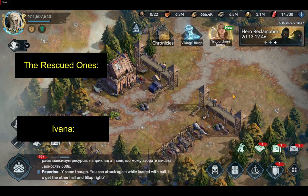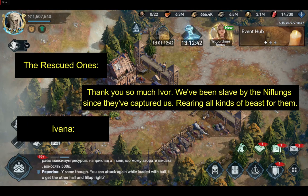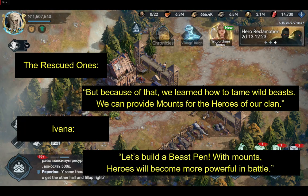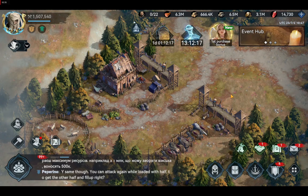On releasing these lost Vikings, players see a conversation between a captive called the Rescued Ones and Ivana. The captive says: 'Thank you so much. We've been slaves of the Niflungs since they captured us, rearing all kinds of beasts for them. But because of that, we learned how to tame wild beasts and can provide mounts for the heroes of our clan.' Ivana then responds: 'Let's build a beast pen — with mounts, heroes will become more powerful in battle.'